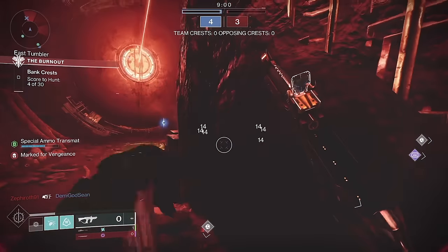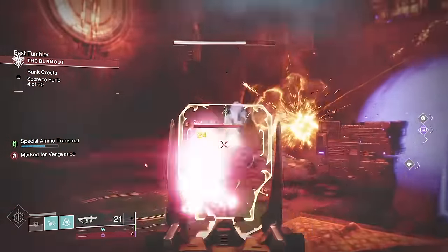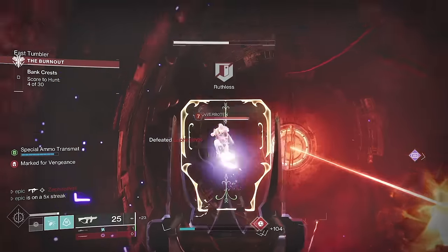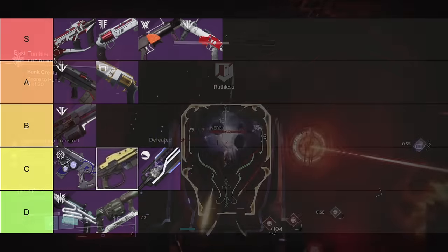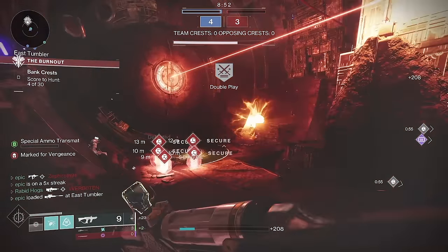And that is your guide to all 12 Brave Arsenal weapons. Let's just recap the tier list: Recluse, Luna's Howl, Forbearance, and Mountaintop all made it to S tier. Blast Furnace and Midnight Coup earned their spot in A tier. Hammerhead sits in B tier. Then you got Hung Jury, The Stranger's Rifle, and Fallen Guillotine in C tier, and then Succession and Edge Transit all the way down in D tier. The 100% totally objective definitive list of the most iconic weapons in the Brave Arsenal.